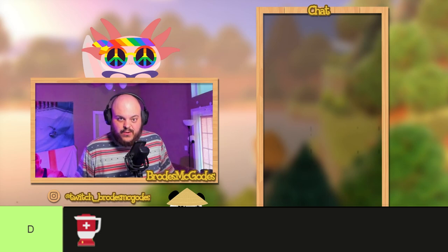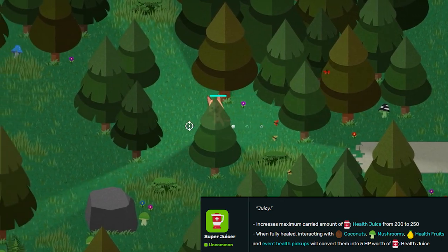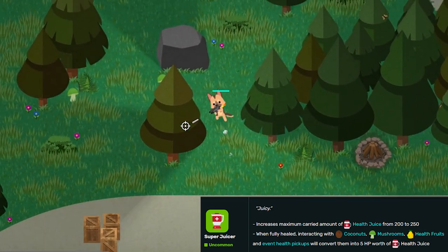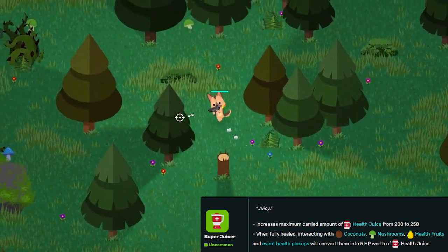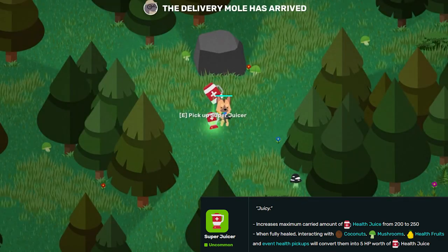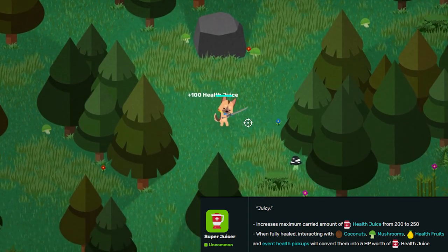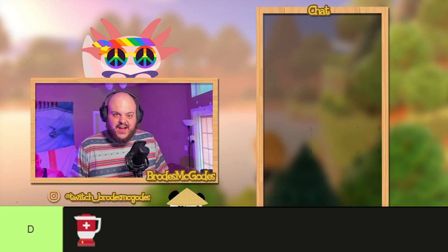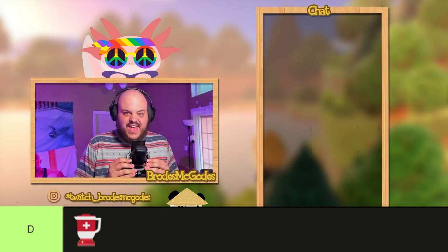For the D tier we are going to have the Super Juicer. The Super Juicer increases your maximum carried health juice from 200 to 300, and when fully healed you can grind up those coconuts, mushrooms, and health juice — but it is going to be in D tier alone. This power-up is still bad even after the season 8 update patch. Do not pick this up. Every other equipment on this list is going to do a better job than this one.